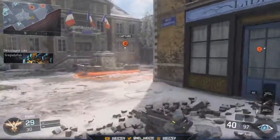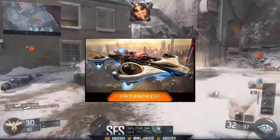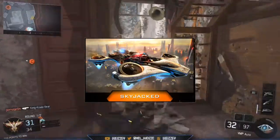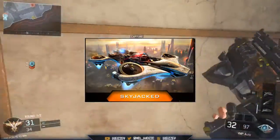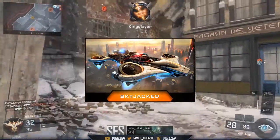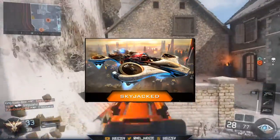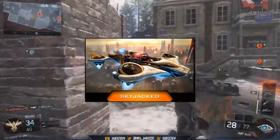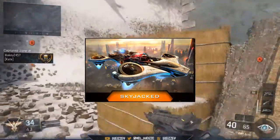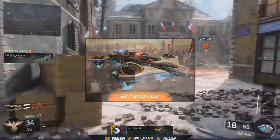The first map on the list is Skyjack. This map looks really awesome — it's got a picture of a plane right in the middle and it's floating in the air, so you're going to be fighting in the air. If you fall off the map, you're dead like most other maps in Black Ops 3. It looks like most of the gunfights are going to be on the top deck, and this looks a lot like Hijacked.